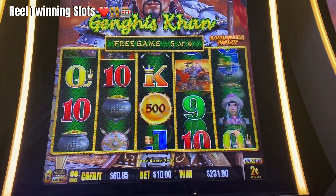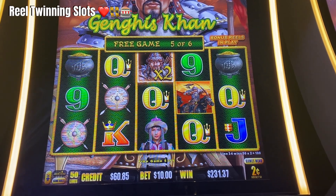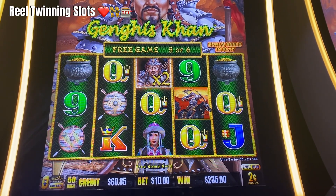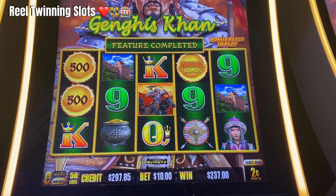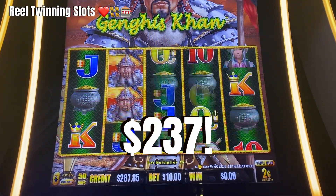Come on, re-trigger. We need some multipliers. Come on, Luke. $237 on that feature. I'm going to do a few backup spins.